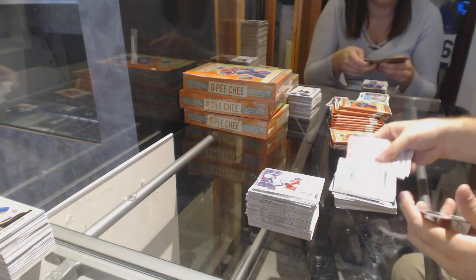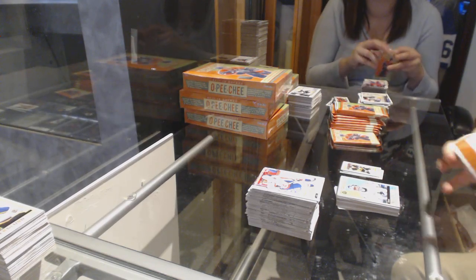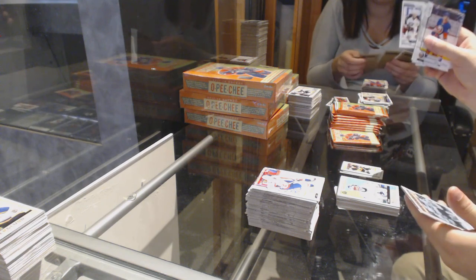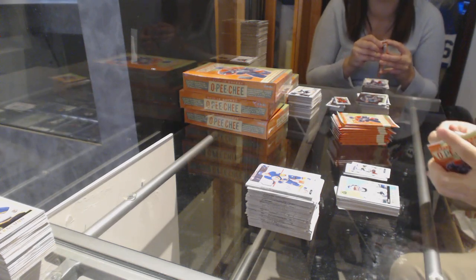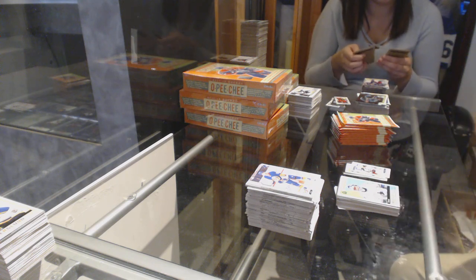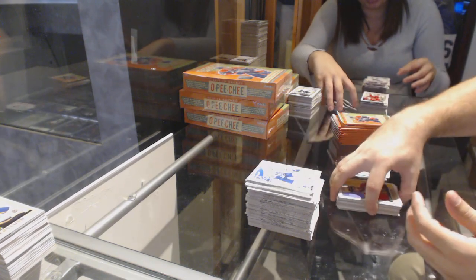We've got a Ryan Miller Retro for the Canucks. Cam Atkinson Mini for the Jackets. Brent Seabrook Retro for the Hawks. Jonathan Druin Rainbow for the Tampa Lightning. David Kreitchie Retro for the Boston Bruins.